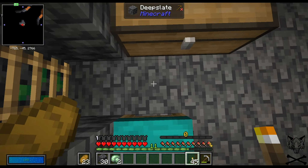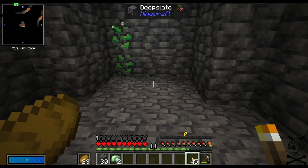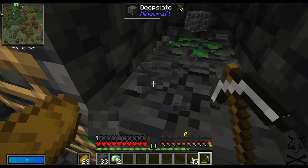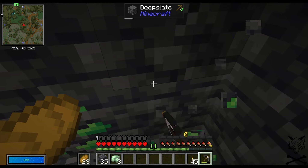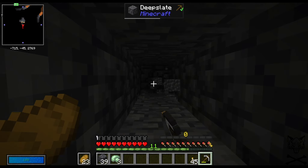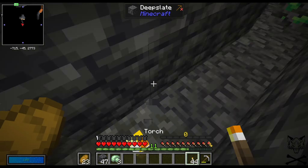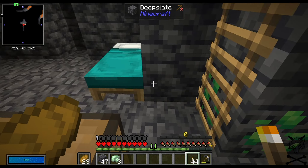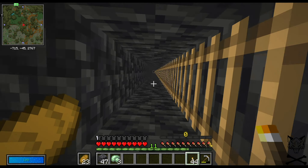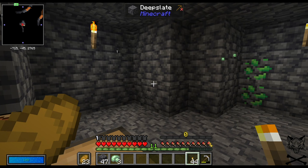I don't have a plan yet as to how I want to make all this, but I'm thinking that I want to just excavate a huge area and then make a city. The goal here is to excavate just a massive area and make kind of my own ancient city. Perhaps. We are at negative 45, which means we have some wiggle room because I think it goes down to negative 64 - that's only 13 blocks.